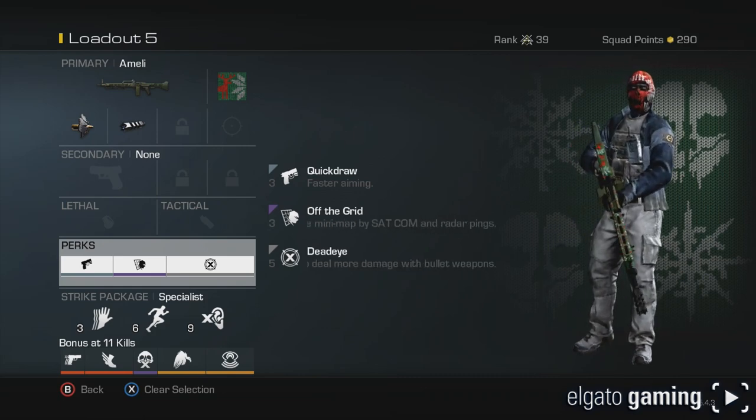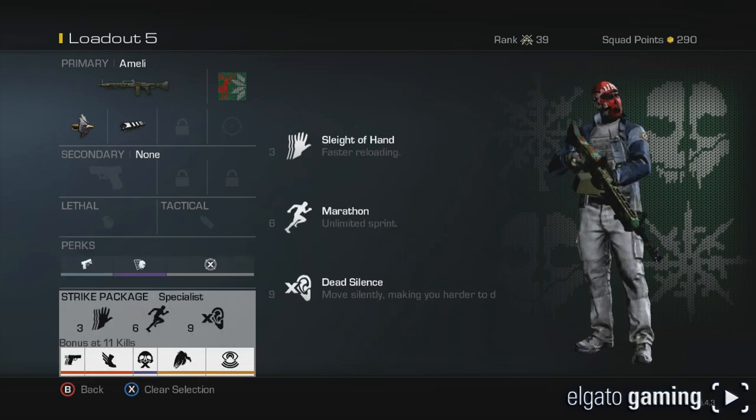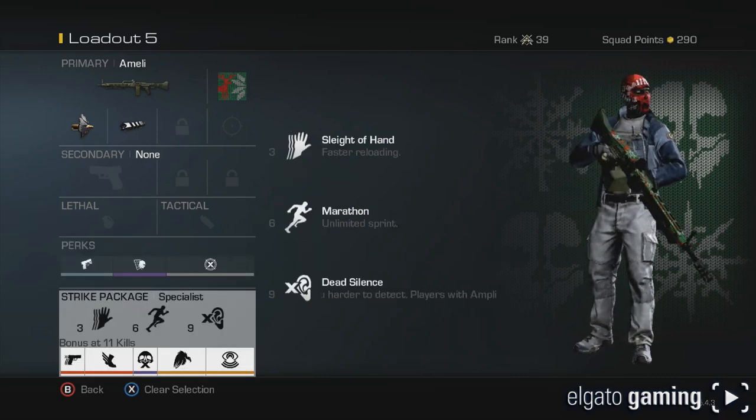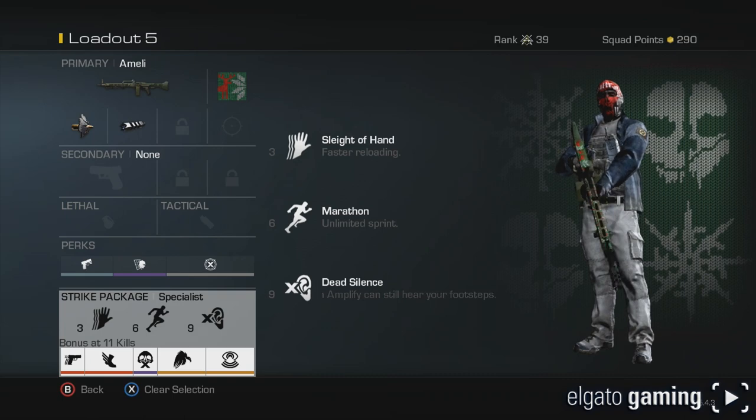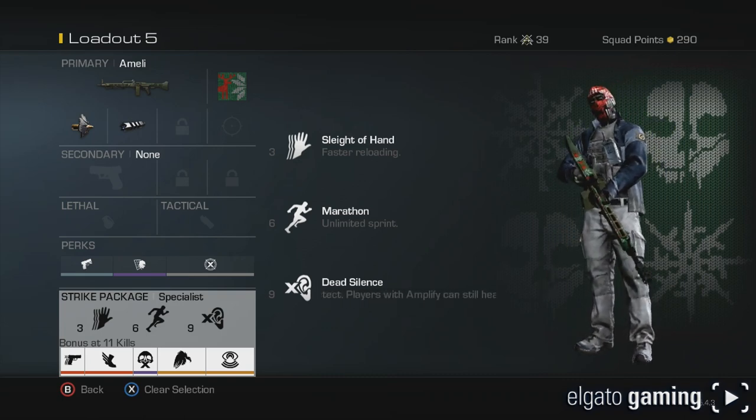I've got Quick Draw so I can get the gun up a little bit quicker than other people. I always run Off the Grid. And then I couldn't decide what I wanted to do, so since I put Dead Eye on I wanted extra streaks, so I put the Specialist perk on as well for the strike package.